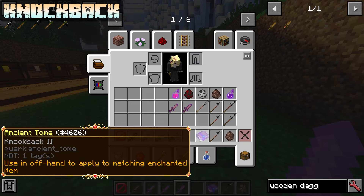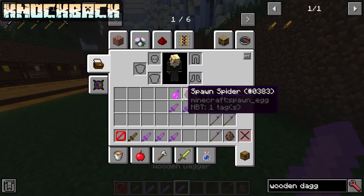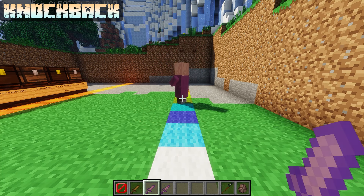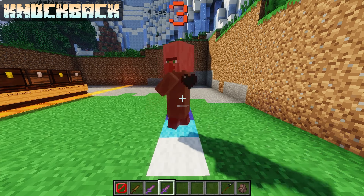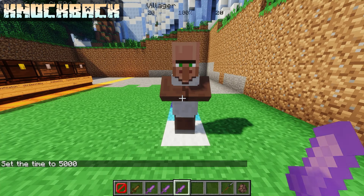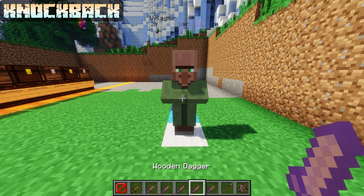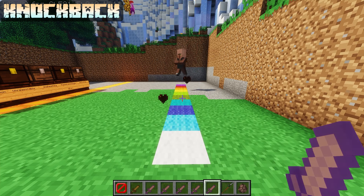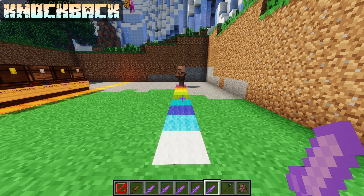Knockback has a max level of 3 due to an enchantment tome and has 1 variation. Knockback 1 knocks enemies 4 blocks away, knockback 2 knocks enemies 6 blocks away, and knockback 3 knocks enemies 9 blocks away. Advanced Knockback 1 knocks enemies 5 blocks away, and Advanced Knockback 2 knocks enemies 8 blocks away.